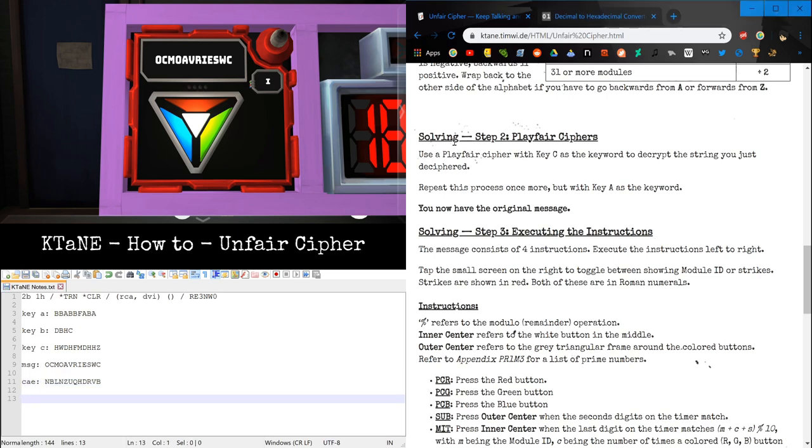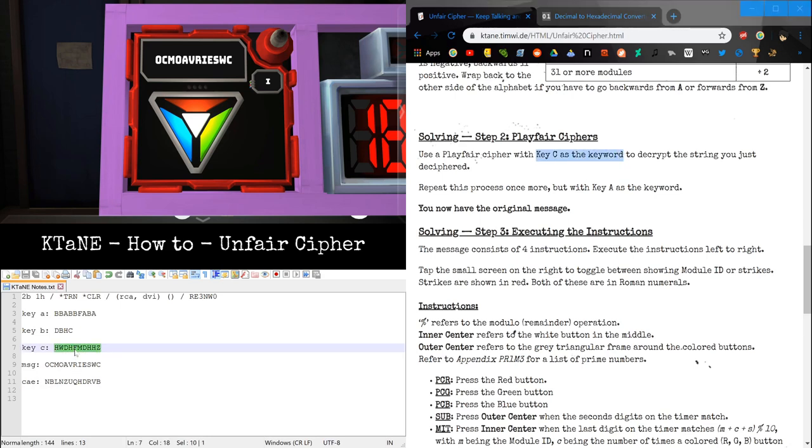Now we need to do two Playfair ciphers. The first Playfair cipher uses Key Charlie as the keyword. We need to create a new 5x5 grid with Key C letters first. Remember — no duplicate letters. Only use the first instance of each letter and remove any other instances.